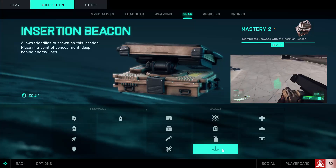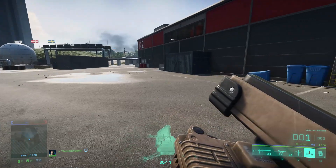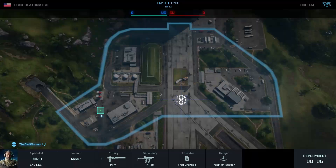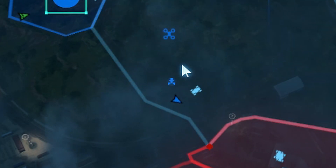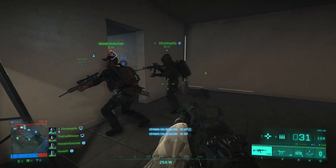The first one is the insertion beacon. It's a little gadget that can be placed everywhere on the map and provides an additional spawn point for your squad. In the spawn menu it appears as a small green square with an arrow. Insertion beacons of other teammates appear in blue, but you cannot spawn at them.